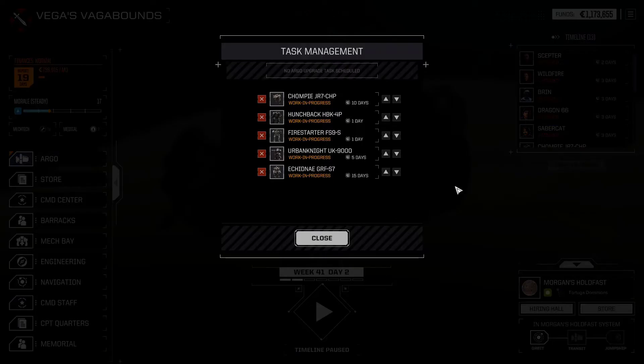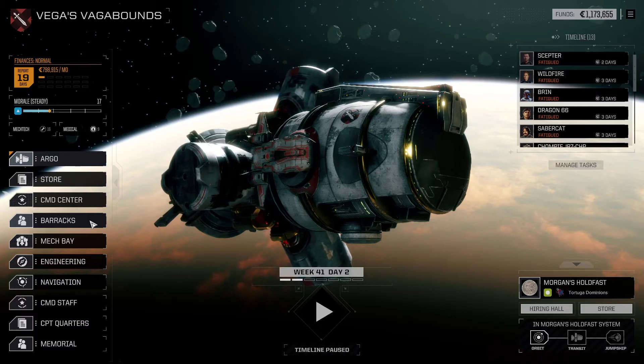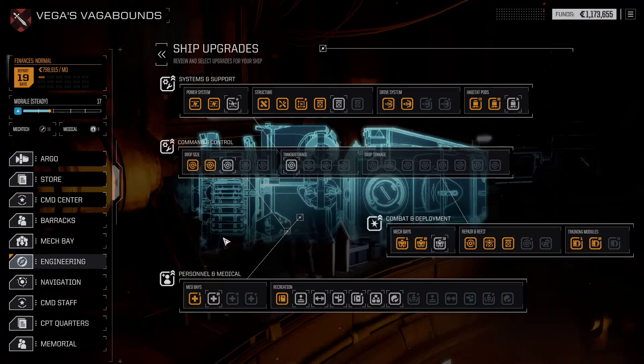How long is everything going to take to be repaired? Ten days for Chompy, five days for the Urban Knight. So we've got a little time to wait and we have to rebuild Chompy. We might be back down to six mechs maximum. But what we can do for sure is an Argo upgrade.